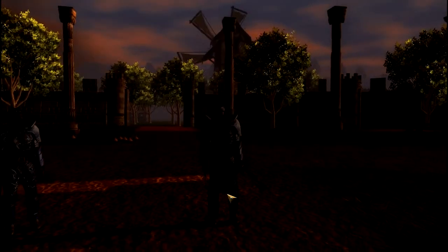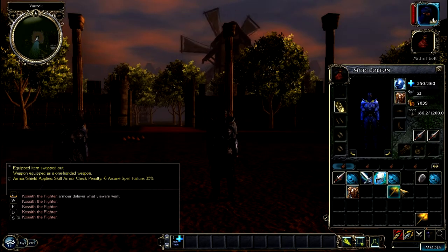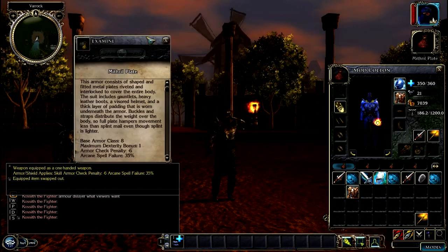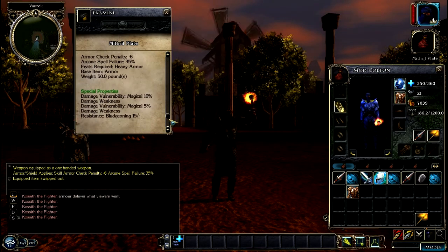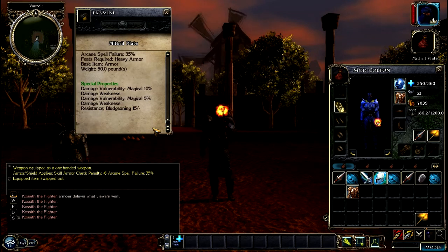Carlton, since you're recording, can you right-click your mithril plate and scroll to the bottom until you see special properties? Yeah, I'm there.